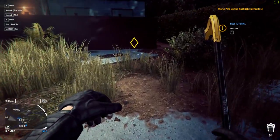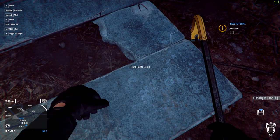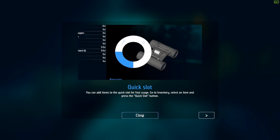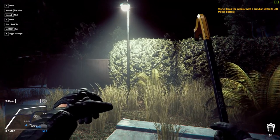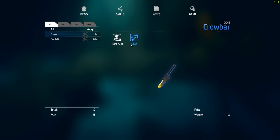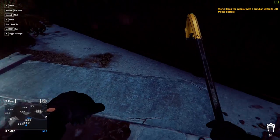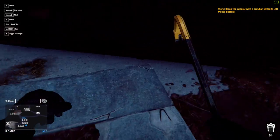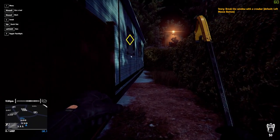So there's a flashlight on the ground apparently — sounds a bit convenient. I'm assuming they've left it for us. Let's go ahead and pick this up and put it in the bag, and we can choose a quick slot for this. F is just to turn on the flashlight — it's just attached to us at this point, so we don't need to put it onto a quick slot, which is good.